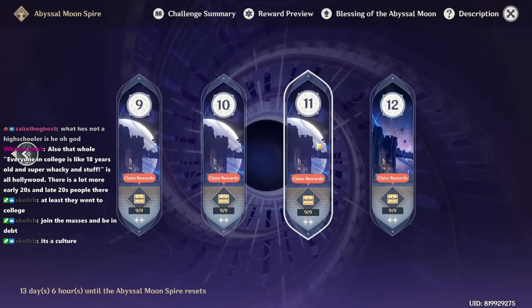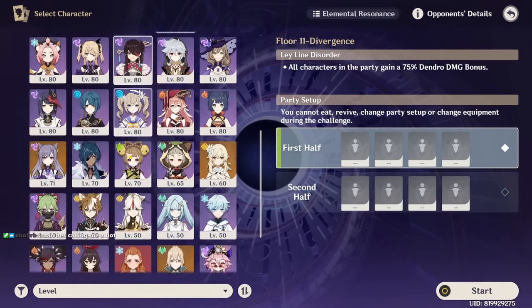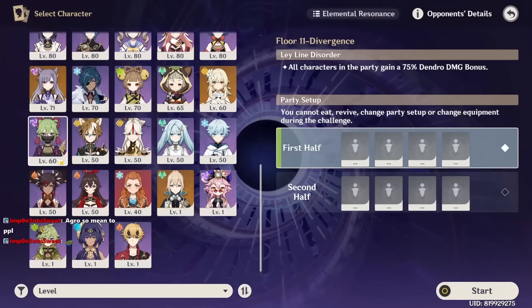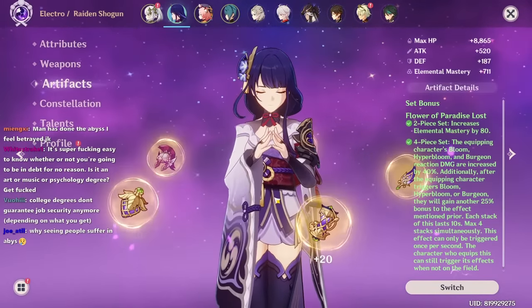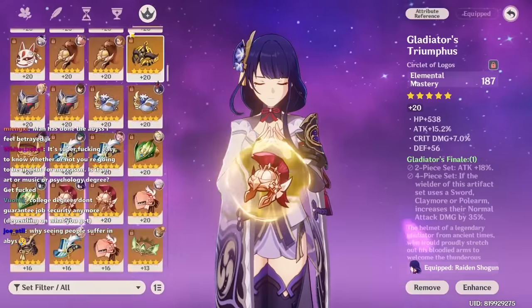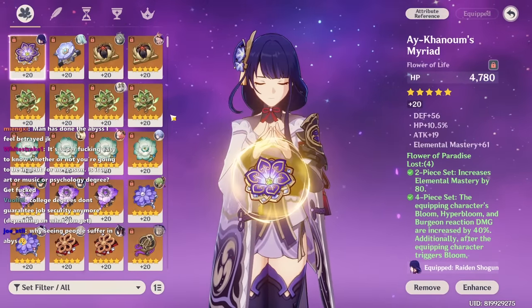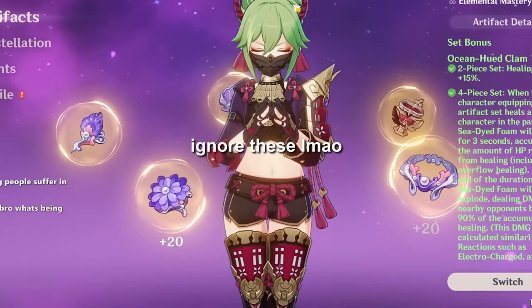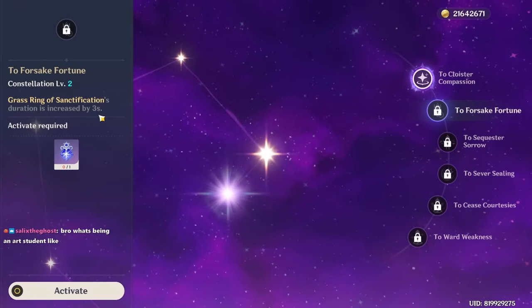The other thing I noticed on the poll is a lot of people were saying they use EM Kuki instead of Raiden, which — that's fair. My Kuki just isn't leveled. But if you asked me and you had the choice, hey, why not do both? My Raiden — I had a different set on her, but I just got a four-piece EM bloom set, which is pretty good. It has 91 EM on the feather and 61 on the flower. You can build Kuki — she heals — but I don't have C2, so her skill turns off immediately, which is kind of yikes.